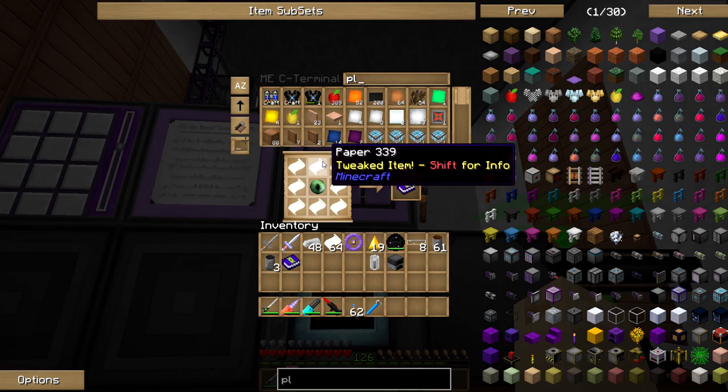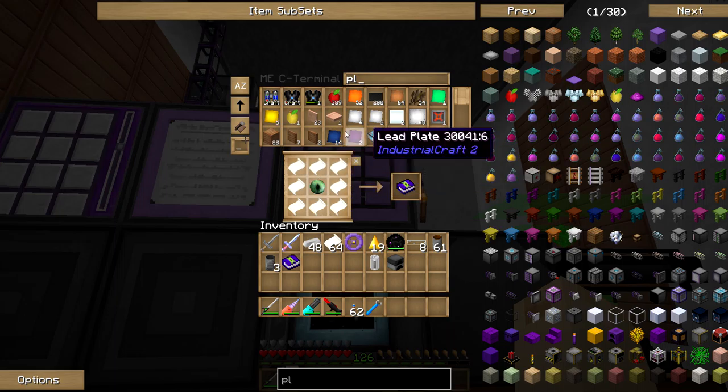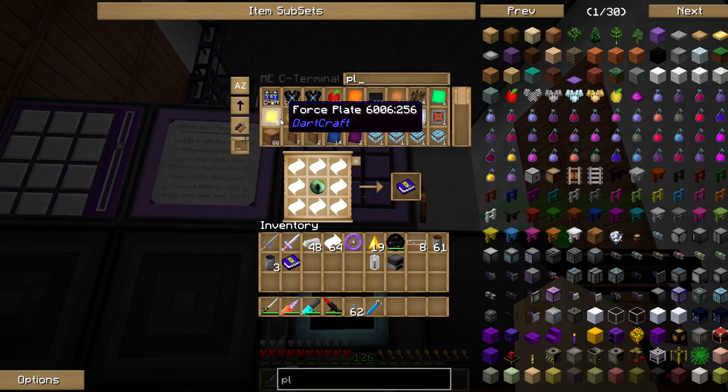I've used some of the things in here before, like force mitts, which I've gotten out of treasure chests. I thought they were a weapon, but it turns out they're actually a harvesting tool, if they're the right ones. And there's another thing in here that sounds interesting — you can make a magnet that sucks in items from farther away, which seems pretty cool.